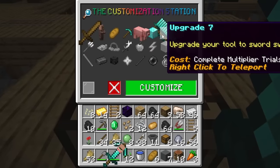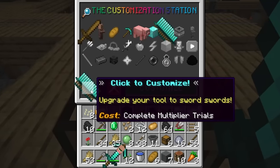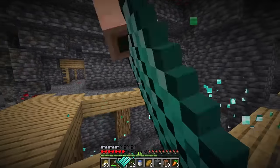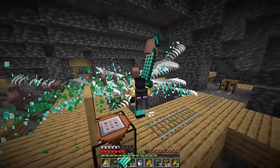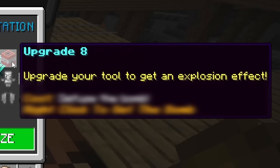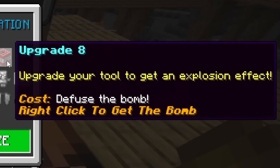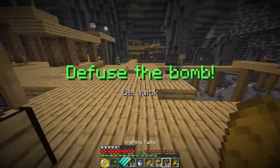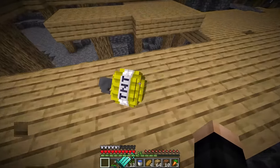We go to the customized table and get upgrade number seven — now we've got three swords! It shoots three of everything. Up next is TNT — cost is to defuse a bomb. Right click to get the bomb. We got the bomb. Defuse the bomb quickly!